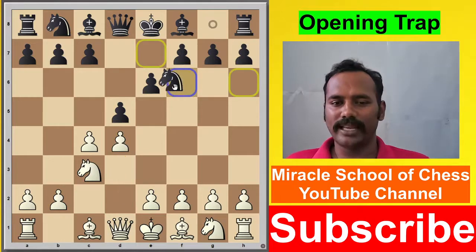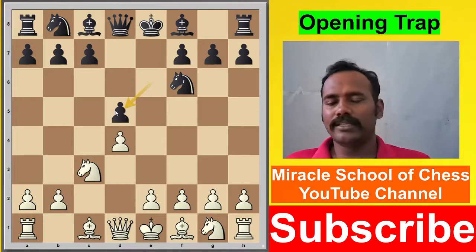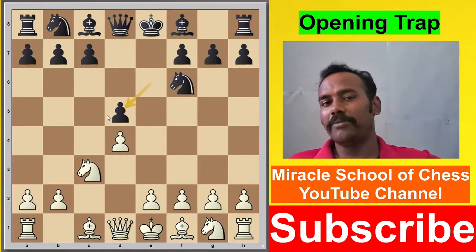Then Black is going to play Knight f6, after which we play cxd5, exd5. You know very well — last class I taught you how to handle the pawn formations.